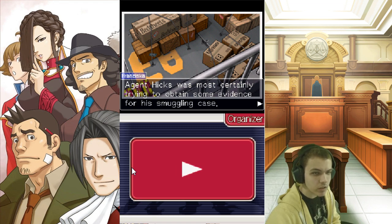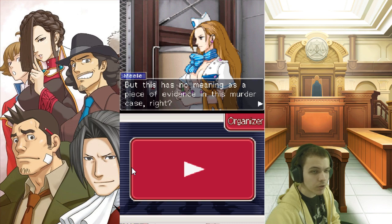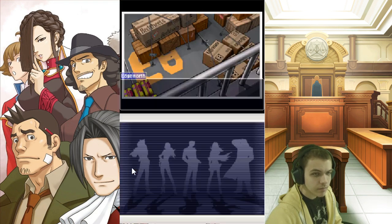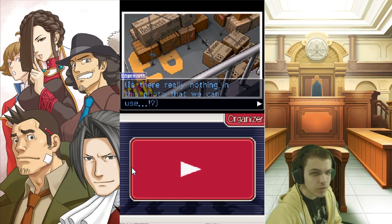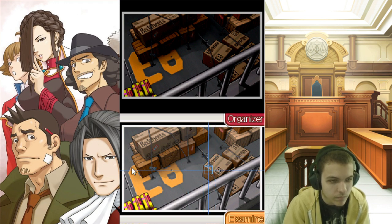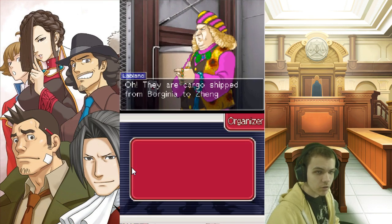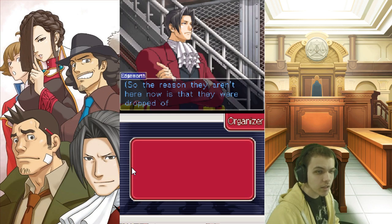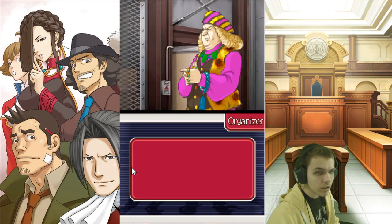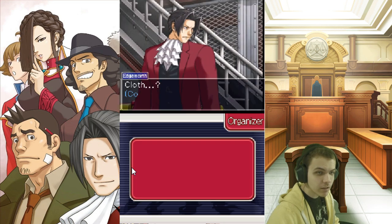Agent Hicks was most certainly trying to obtain some evidence for his smuggling case. But the Aleph Red is nowhere in this pic. This has no meaning as a piece of evidence in this murder case. Is this it? Is this the end? Is there really nothing in this photo that we can use? They are cargo shipped from Borginia to Zhengfei — the reason they aren't here now is that they were dropped off in Zhengfei. Mr. LeBlanc, can you tell me the contents of the boxes? Unfortunately, there is no English written on them anywhere. One cluster of boxes is written in Borginian — it says cloth in English!